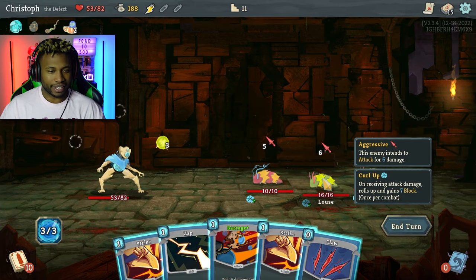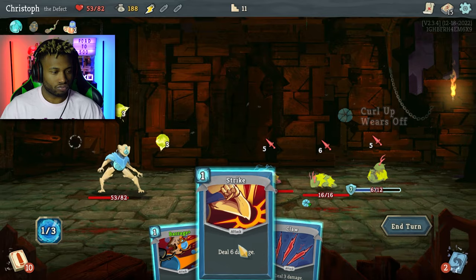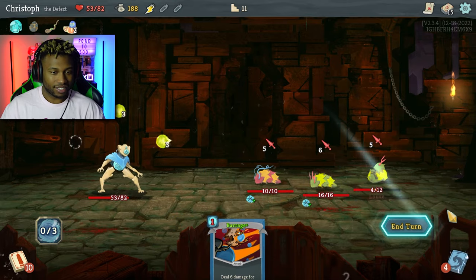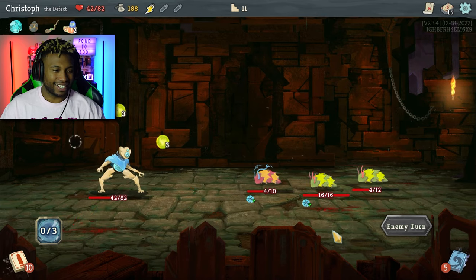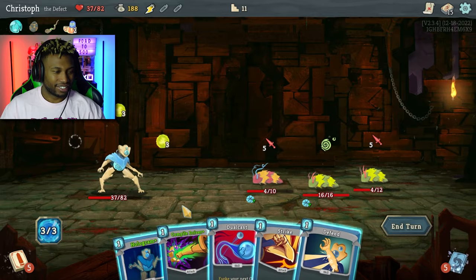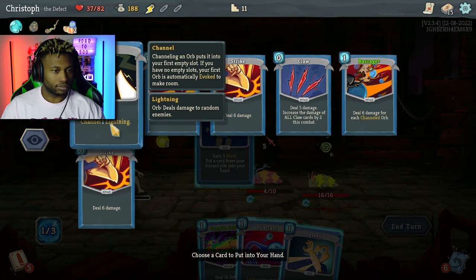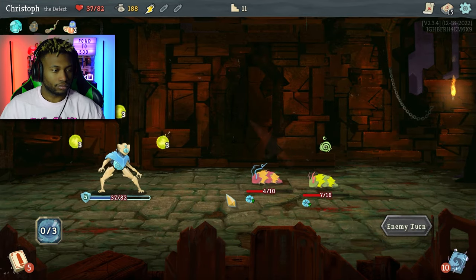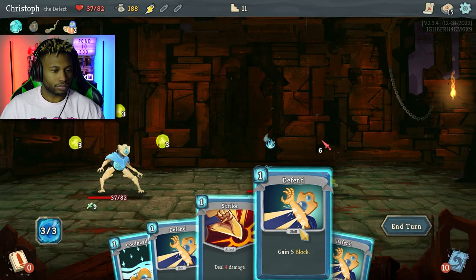On receiving attack damage, rolls up and gains seven block once per combo. I wasn't paying attention — I forgot about the Curl Up ability. Okay, I'm gonna take this — oof. I'm gonna take this — oof.